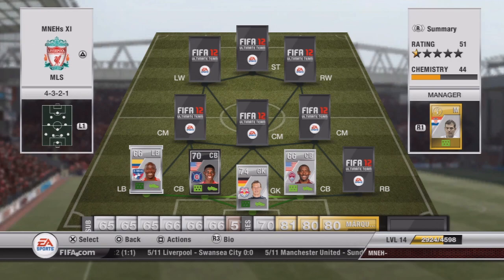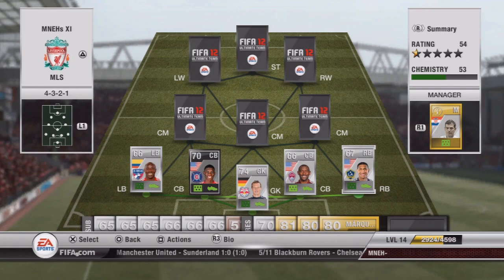Our left back is Benitez with 83 pace, so the defence and the team overall is quite pacey. He can help up and down the left wing in attack and he's going to cost you about a thousand coins. Our right back sticks with the pace theme — he's Franklin with 84 pace. He's more solid than my substitute right back, though the substitute is faster. Franklin is going to cost you about 2,000 coins.